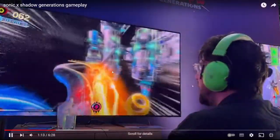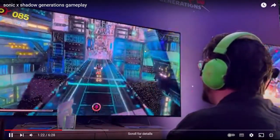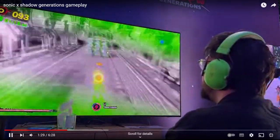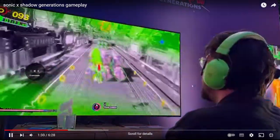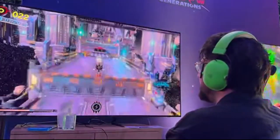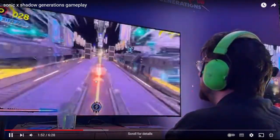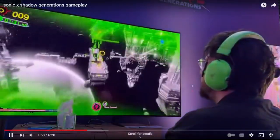He jumps up onto this top rail rather than going in the tube, runs along the top. There's actually a spring there and you can take the red ring as well. This is what I was talking about before — where you can freeze the missiles — but the Chaos Control runs out here. You can see it draining at the bottom there, and it's L2 for Chaos Control. Those things fill up the Chaos Control. I don't know if you can get it through other means like collecting rings or defeating enemies — but enemies did fill up a little bit, so you do get Chaos Control through enemies.